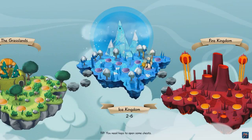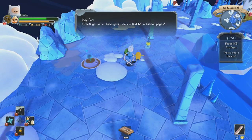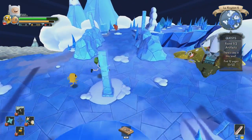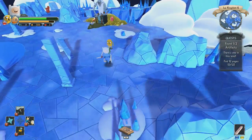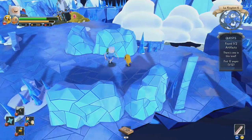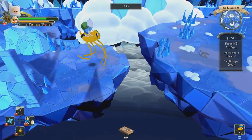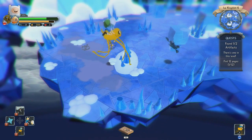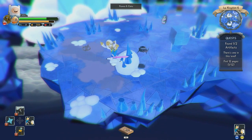Now we're on to level 6 of the Ice Kingdom. We have to find 12 pages of the Enchiridion for the Keeper. If you find those pages, your reward is probably going to be more pages of the Enchiridion anyway. Here's one page. I think we're gonna jump across this bit and change to Fiona and Cake, because they run faster.